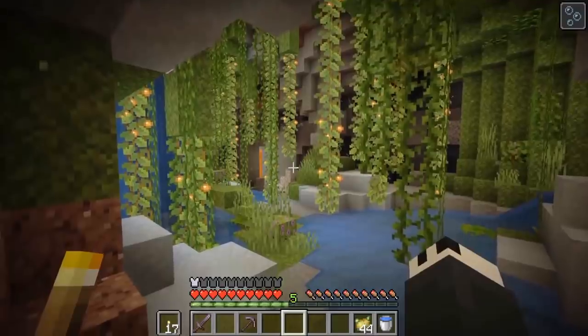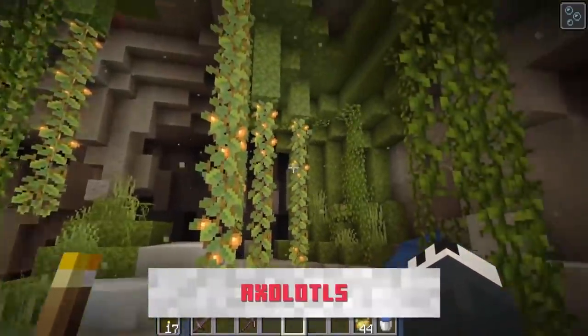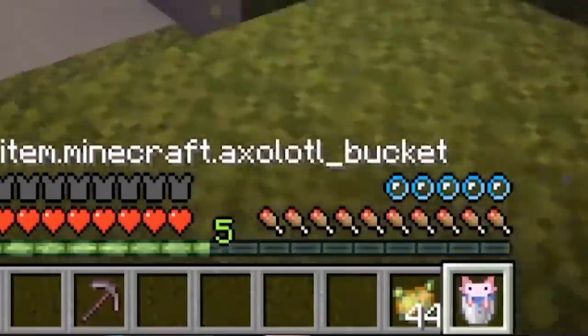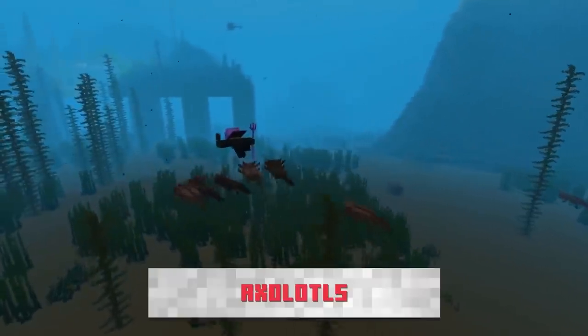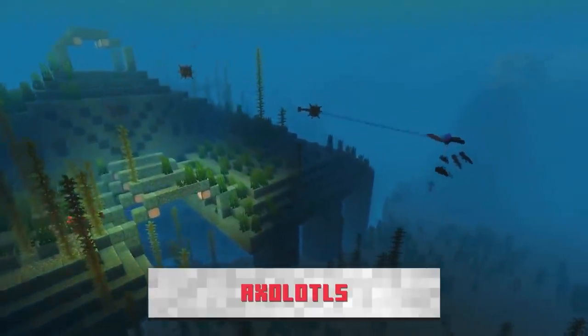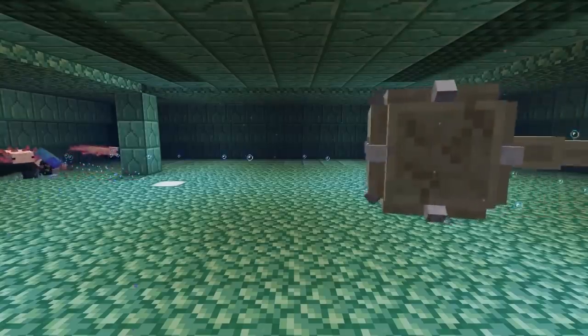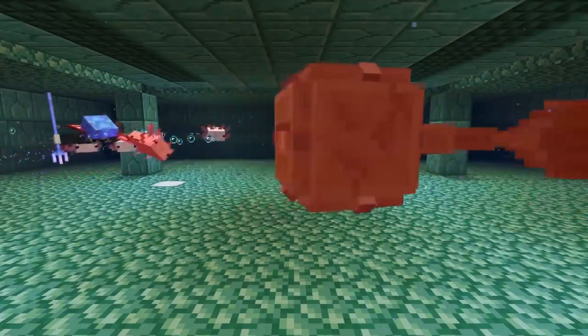The next mob — I had to look it up — is called the axolotl, and it's basically a lizard. They swim around in the lush cave biome, they're very cute, they have multiple skins, and you can put them in a bucket. It looks like they can also be tamed, and once you befriend them they will follow you around in the water — basically like a sea dog.